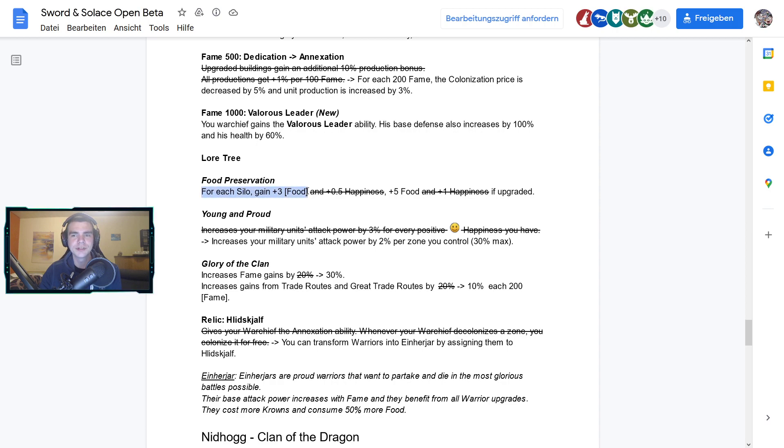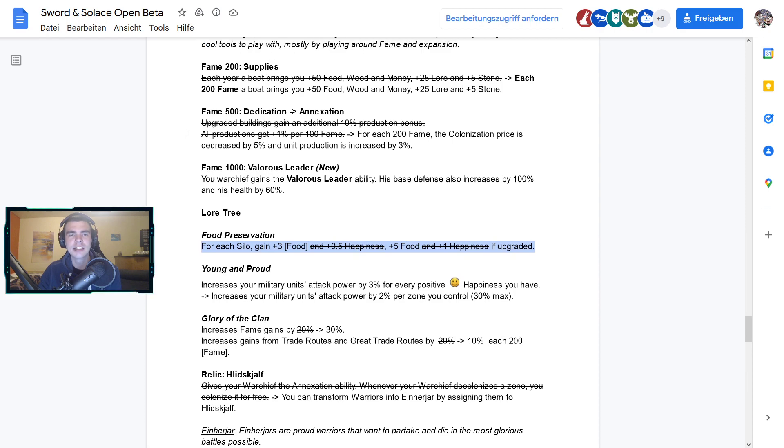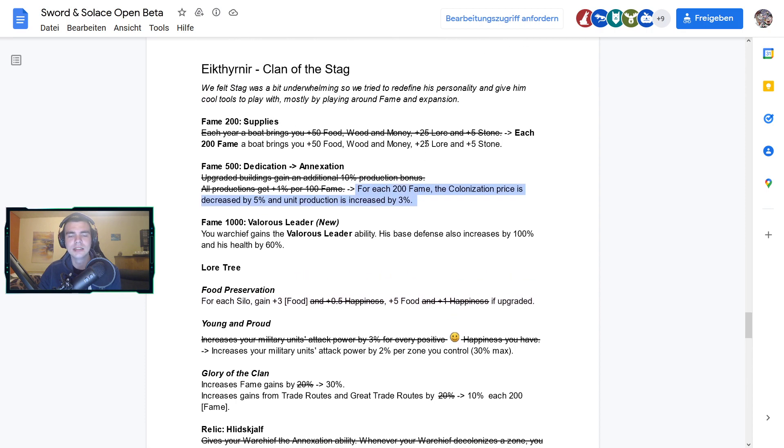Food Preservation: each silo gets you plus 3 food and plus 5 food if upgraded; the happiness bonus is gone. Young and Proud no longer increases military units' attack power by 3% per happiness — it now increases attack power by 2% per zone you control. So you'll want to control a lot more zones with Stag, meaning the silo build will be a lot stronger since you want silos in every zone for both production and attack power.